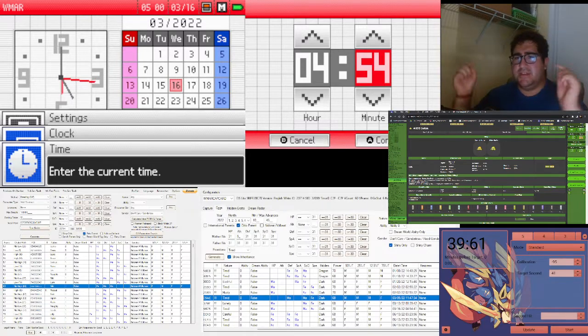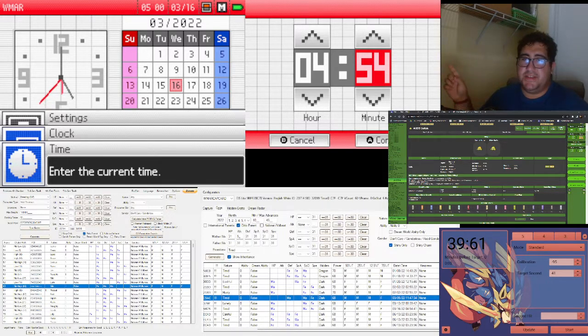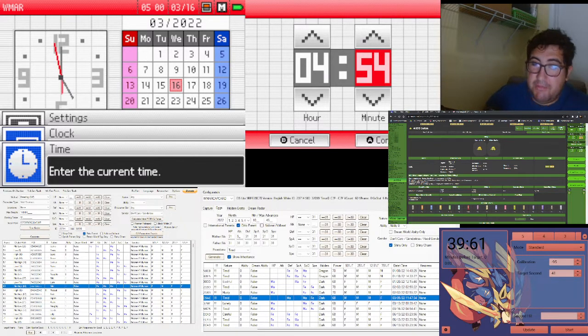Down here is my target — shiny Joltik from Generation 5. I might also do another one for Generation 7 since gen 7 has ball breeding and gen 5 does not. On this side is my DS, and on the bottom left is the RNG finder and Time Finder, and at the bottom is the Eon Timer, which helps with timing.